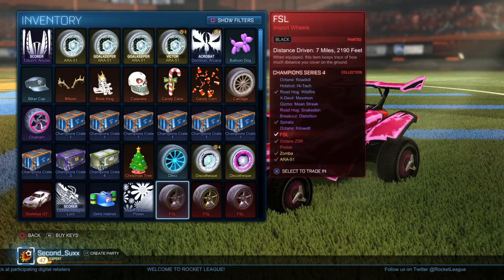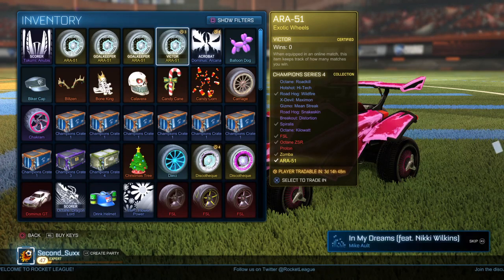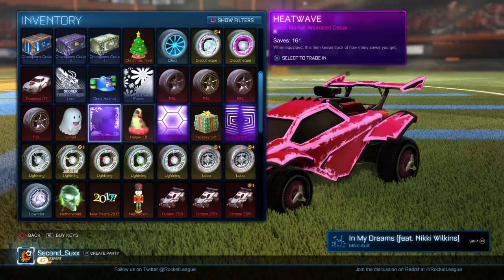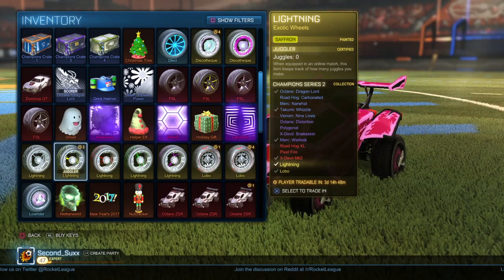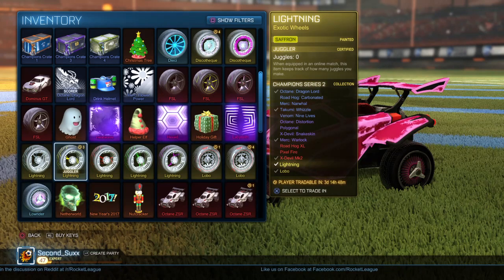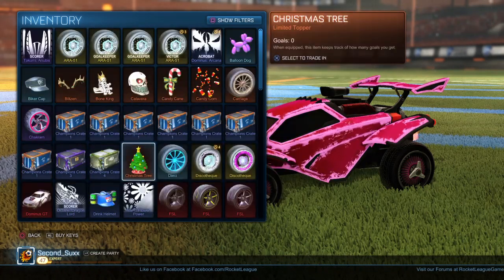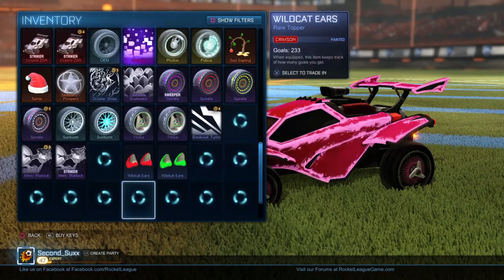I am so, so pissed. It was a really good crate opening — I mean, I didn't get any mystery decals unfortunately, but as you can see I got certified saffron lightning wheels from a crate, because it shows the cooldown time of three days and 14 hours. That's really all the proof I have, and the fact that all my keys are gone and all the keys had to cool down also.